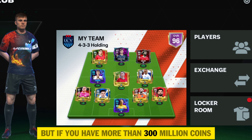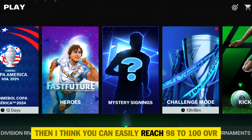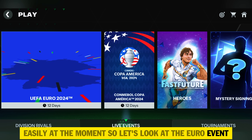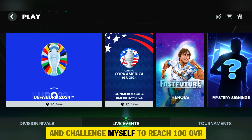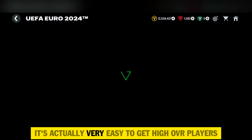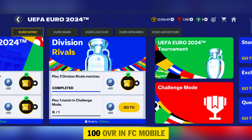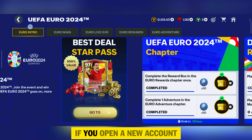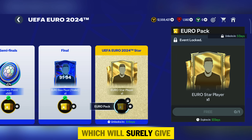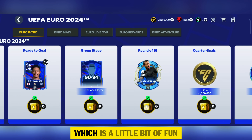But if you have more than 300 million coins, you can skip opening a new account. If you open a new account, I think you can easily reach 98 to 100 OVR at the moment. Let me know in the comments if you want me to create a new account challenge to reach 100 OVR. In the Euro intro chapter, you can get rewards that will give you around 10 to 20 million coins, and you can claim all these rewards in a day.